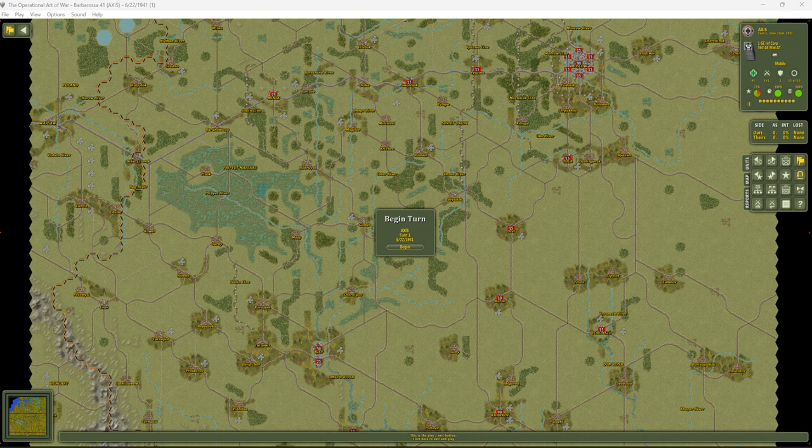I'm going to go through this as the Axis player. The Soviets are going to be played by the computer, and we're going to move through it turn by turn. The initial invasion occurred the week of the 22nd of June, 1941. This is a 40-turn game, and we'll move through until there's victory, defeat, or draw.